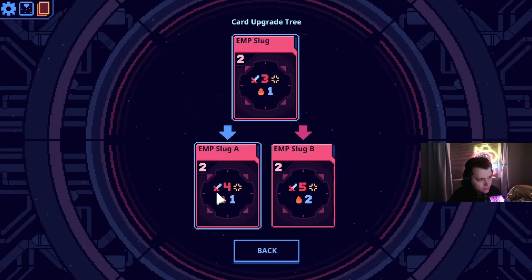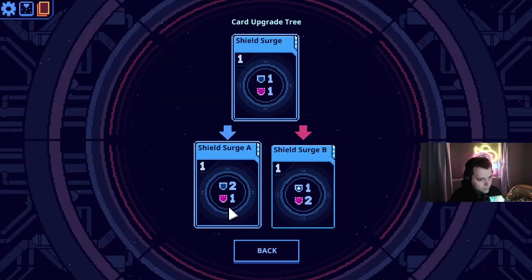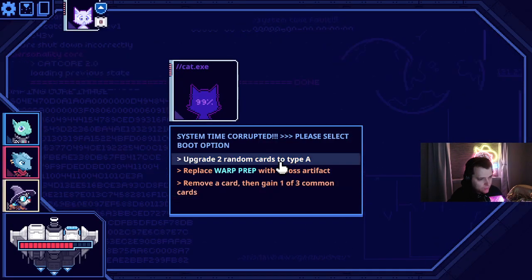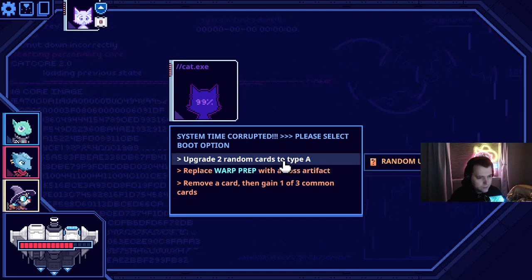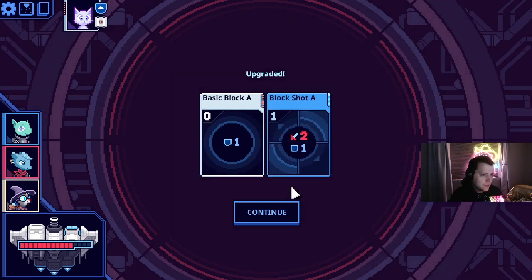This goes to 4, which is fine. This is 0. This goes to more damage. The A-types are like really good. More prep with a boss artifact would be interesting, but eh. Basic block goes to 0, block shot goes to A.